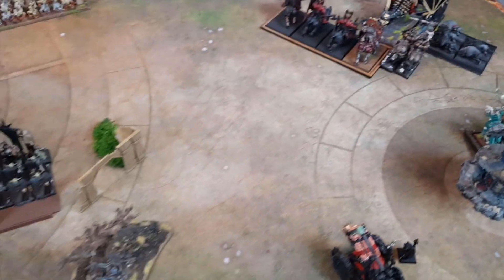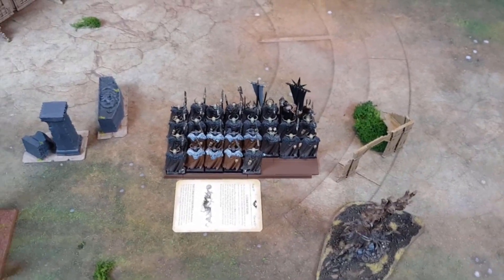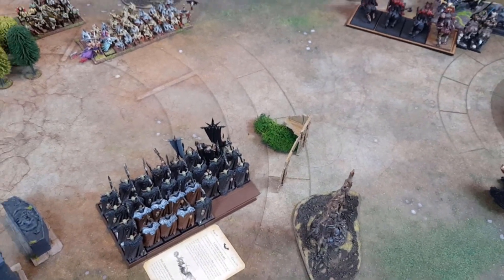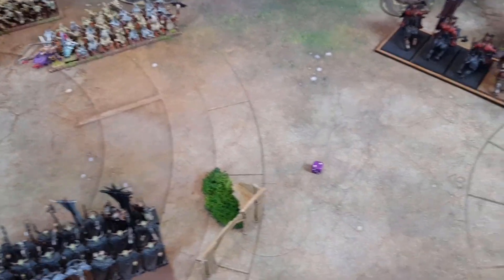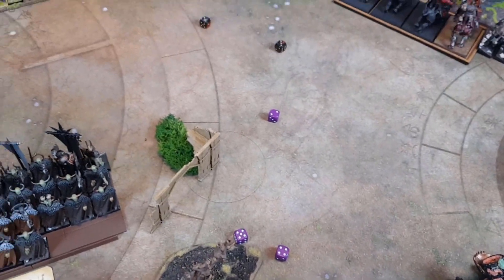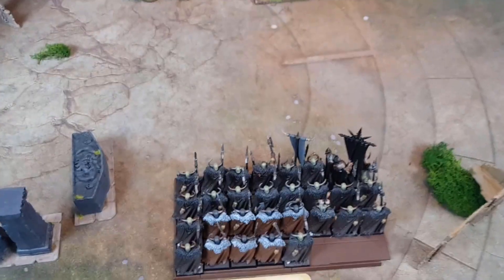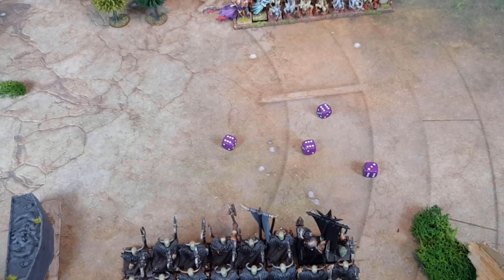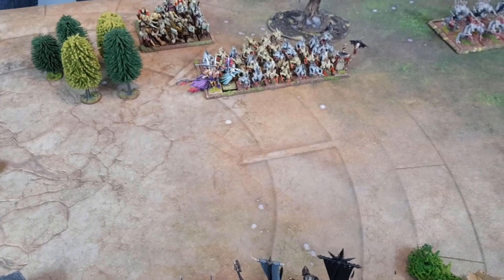Movement phase complete — all charges moved in. Only remaining move was to shuffle the Warriors forward. Chaos Warhounds swept around further behind the trees. Into the magic phase: rolling a seven. Attempt to channel — nope. No channel for Vampires either. Starting with Rancid Visitations from the Warriors blob onto the Ghouls — cast on a ten. That is most certainly cast.